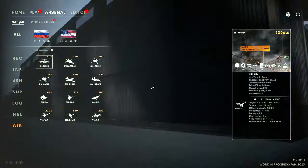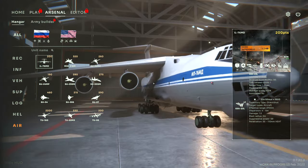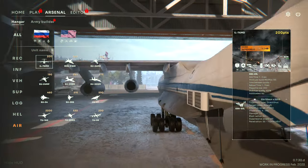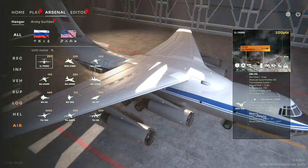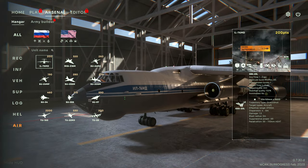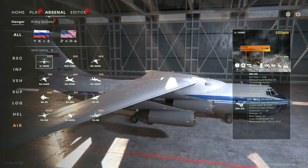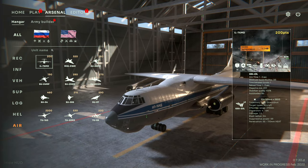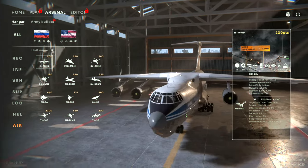Finally, the Air tab. The IL-74MD appears to be the large cargo aircraft seen airdropping in the trailer, with two 23mm defensive guns, 128 seats, and 48,000 supply capacity. It has ECM available with 20 ECM charges — presumably flares and countermeasures.